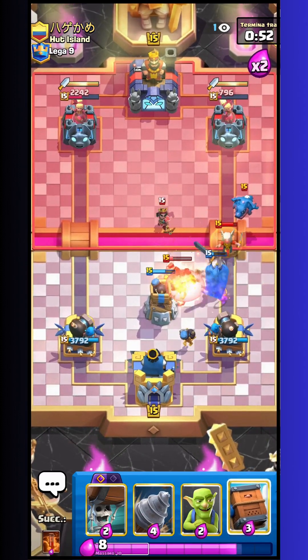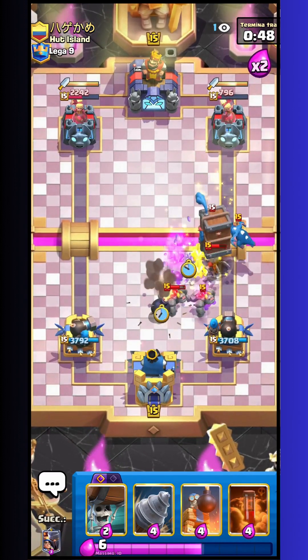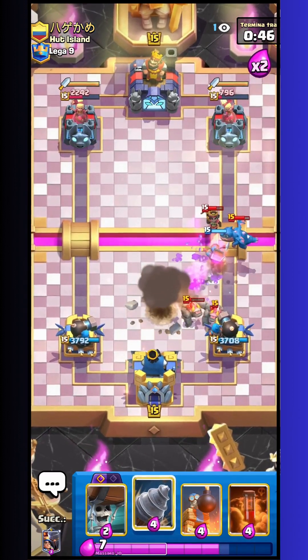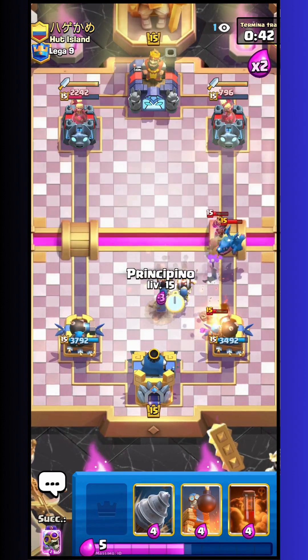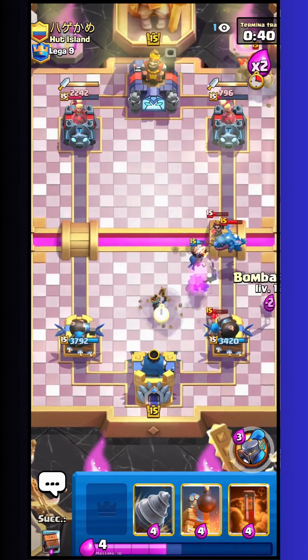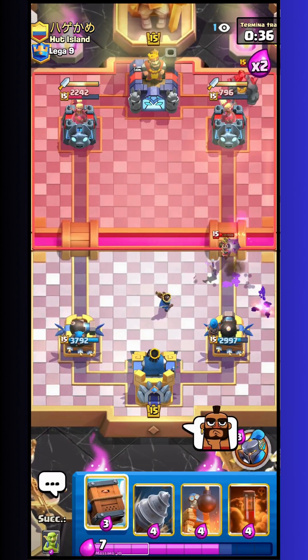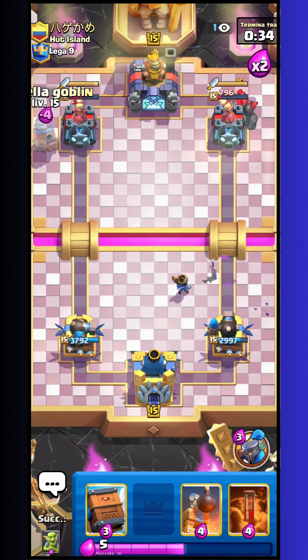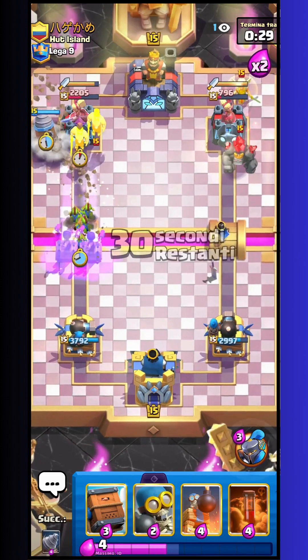I go with the normal bomber on the back. This is a good royal delivery for me. I go with goblin just to distract the healer. The mini golem connects on the tower but they do practically nothing. So now I must just kill the electro dragon and little prince, and the first charge is already down.